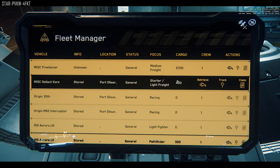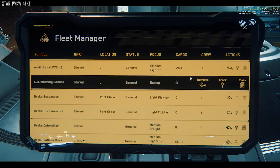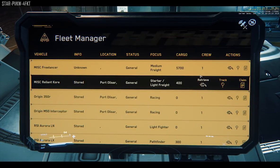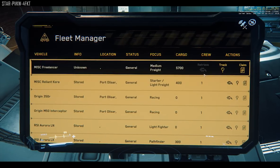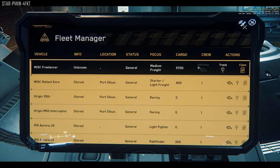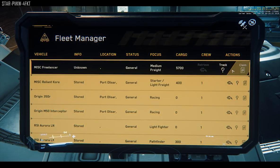The sixth column is the cargo amount — I think this will be measured in SCU eventually. If you're taking on delivery missions, it's very useful to know how much you can carry to ensure you have enough space. The seventh column, second to last, is the crew amount — how much crew is recommended, not how many you can fit inside. Currently it only says one, but this will change eventually.